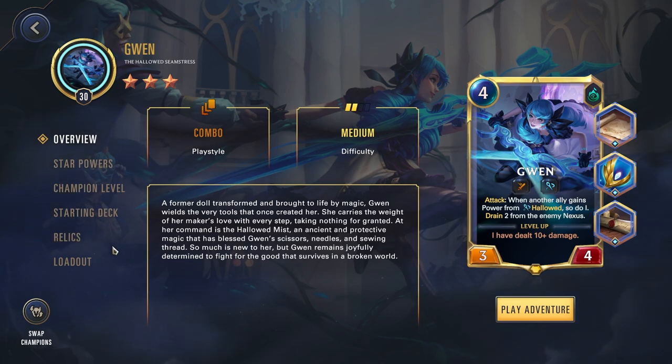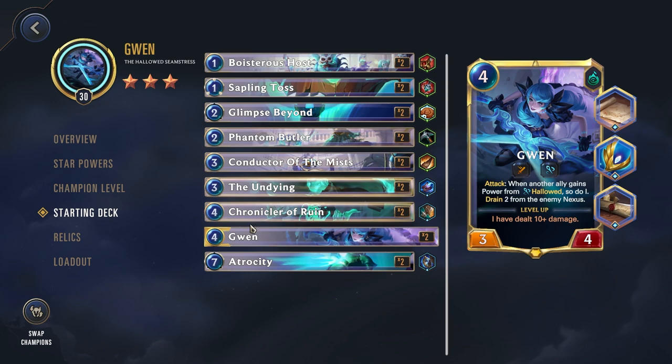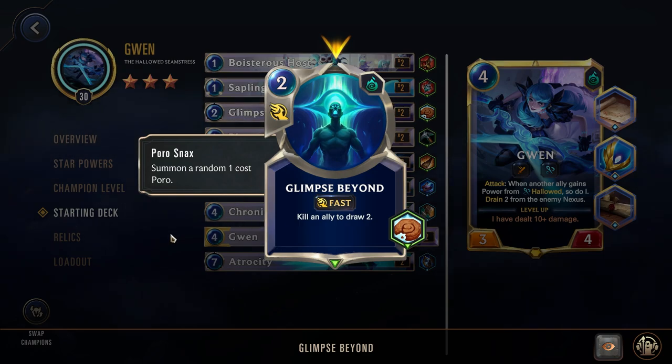Gwen is one of the best champions in the game — a little bit slower than a lot of people in the S tier, but she has an amazing base deck, tons of sustain, and is overall just a complete package. The one issue is that Gwen doesn't really have any removal. If we take a look at her starting deck, there's nothing here for removal.